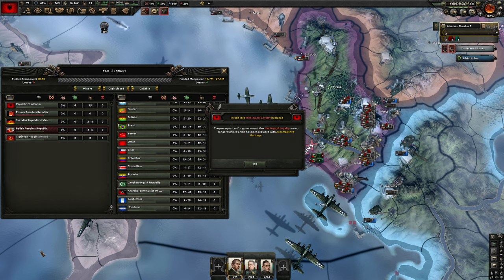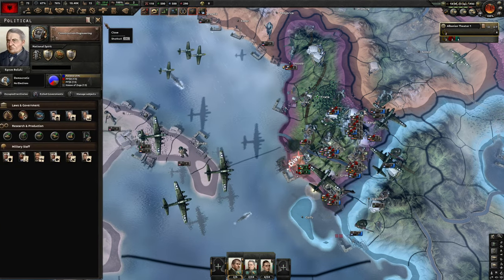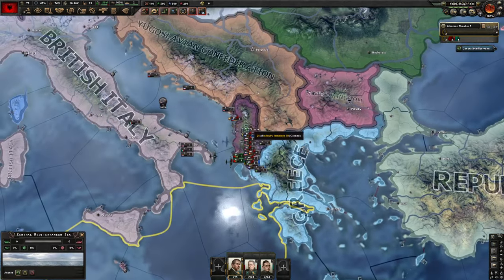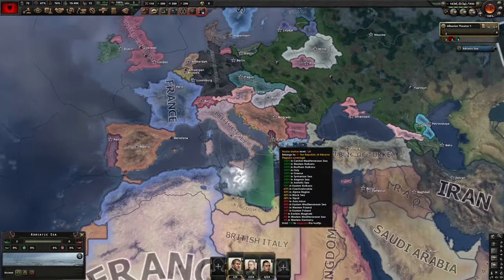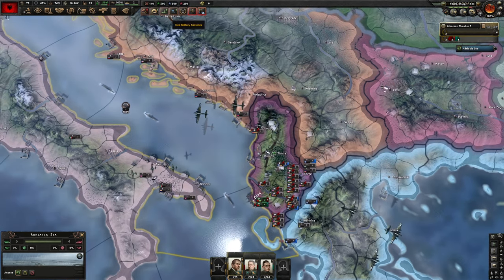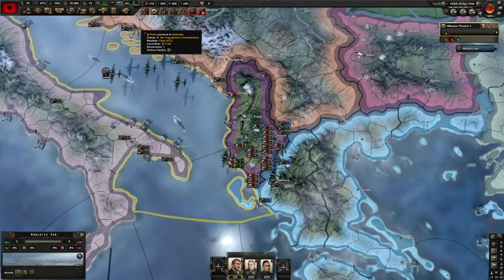Looks like we have been overthrown — we were allowed to keep our army and just changed to democratic. We are not puppeted — still independent, they just sort of overthrew our leader. So yeah, that was a lot of fun — I think that was the most fun I've had with one of these survival challenges. We did pretty well; if I had been a little less aggressive and hadn't pushed so far out we probably could have held a whole lot longer.